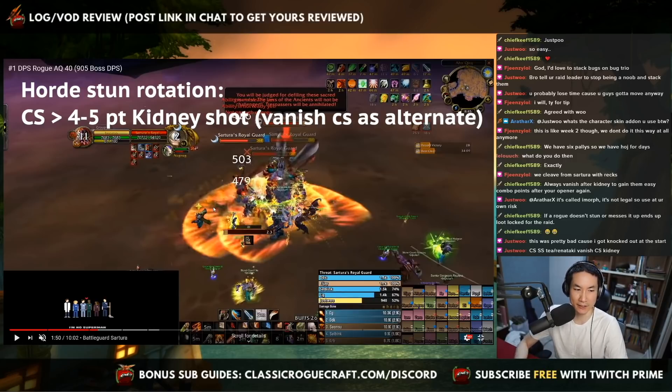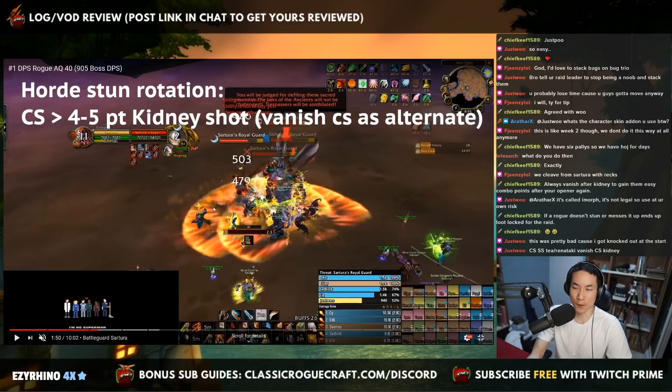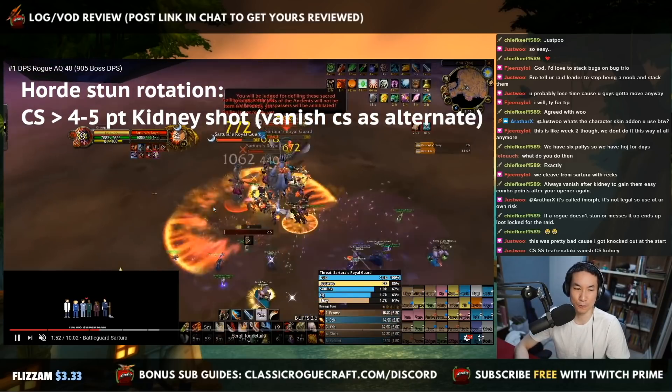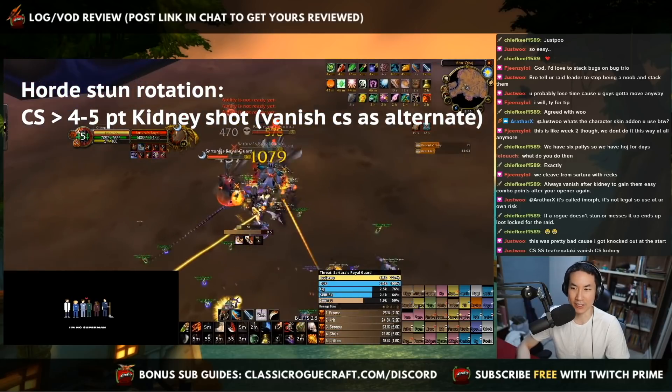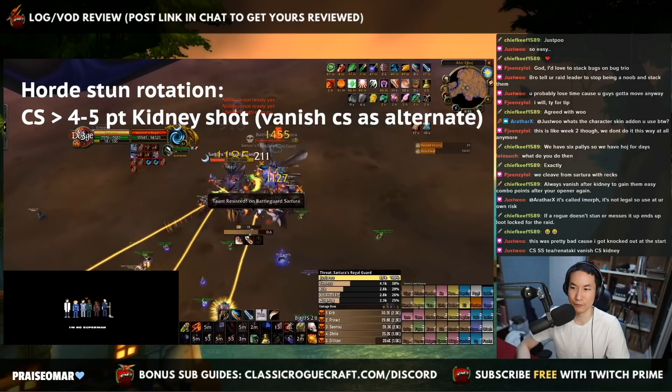As Jesu said in chat, you can do Cheap Shot, Sinister Strike, T, Renataki's, Vanish Cheap Shot into Kidney. As Horde, it's a lot more finicky. As Alliance, it's super simple — as a Rogue on Alliance they just Hodge and then build up enough points for a nice Kidney Shot. For Horde side, because so much of the stun is up to the rogue, you really have to be quick on the Cheap Shots and Kidney Shots.